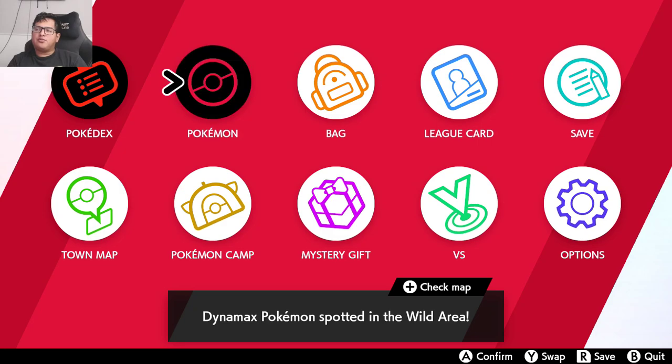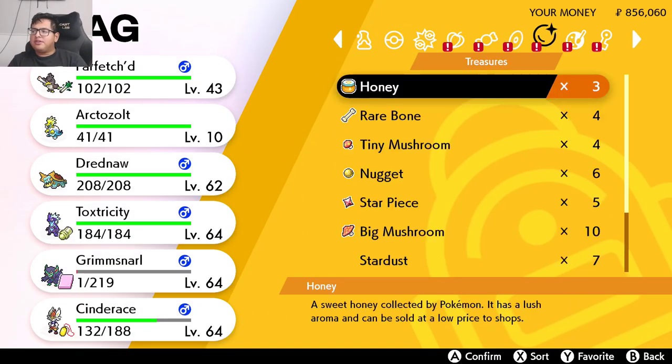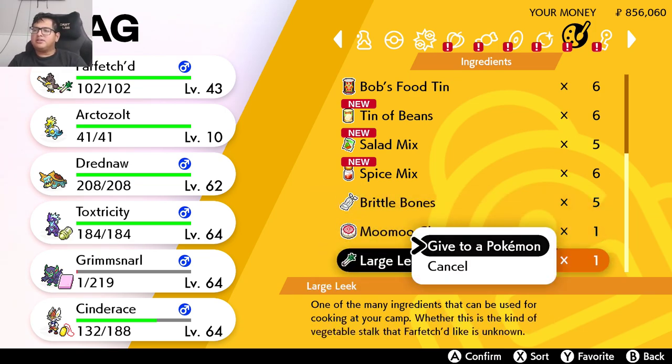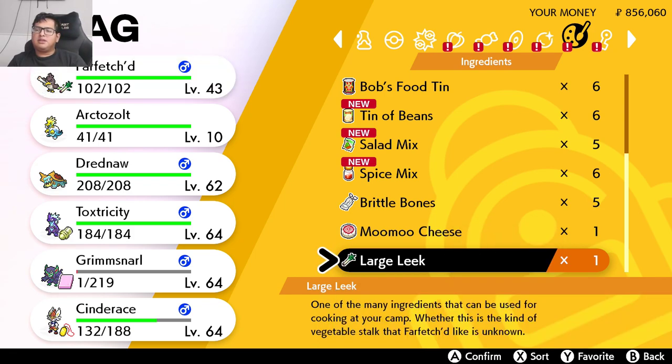The first thing you're going to want to do is get an item called the Large Leek. Basically the Large Leek is an ingredient and you're going to give it to your Pokemon Farfetch'd. This item can actually be obtained in the wild area — that's where I found them. Just go around the wild area until you're able to acquire it.